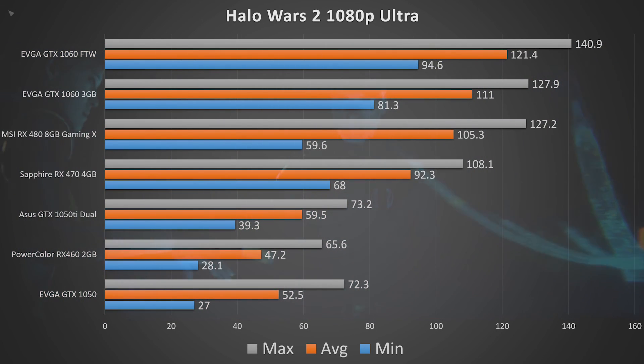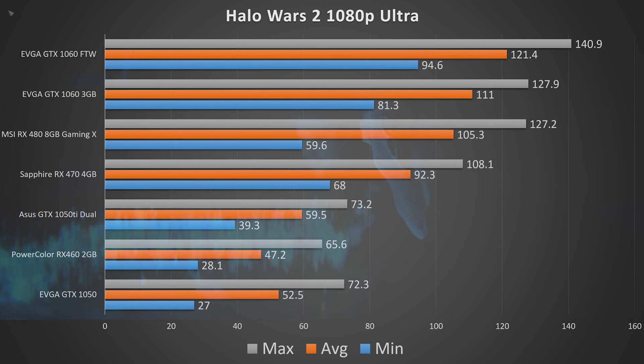Nvidia takes the big win here with the EVGA GTX 1060 3 gigabyte, coming in at a pretty decent price point with a minimum fps of 81.3, an average of 111, and a max of 127.9. It's really close to the 1060 FTW edition from EVGA, which had a minimum fps of 94.6, an average of 121.4, and a max of 140.9.